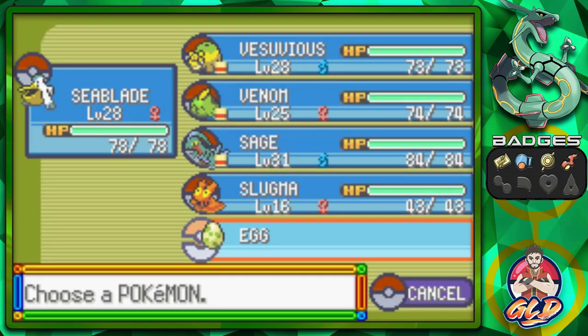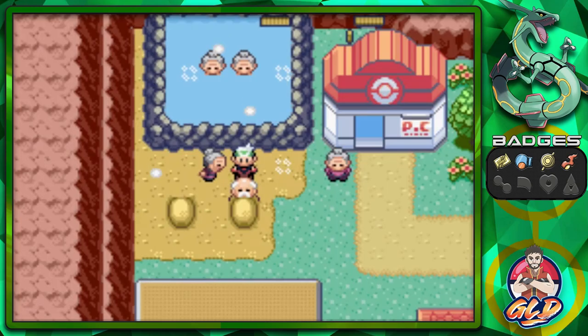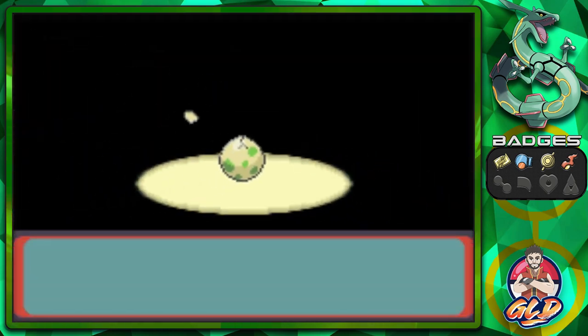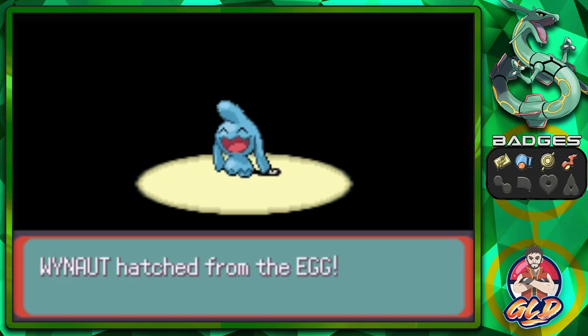Off-screen I captured a Slugma, because of its ability Flame Body — if you have a Pokemon with Flame Body next to an egg, it cuts the steps needed to hatch in half. So I'm going to try and hatch this egg right here in this episode. It took me about five minutes, but here is the hatching of the egg — and we get ourselves a Wynaut, the pre-evolution of Wobbuffet.